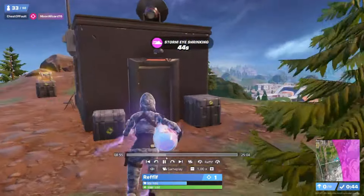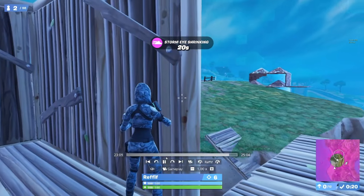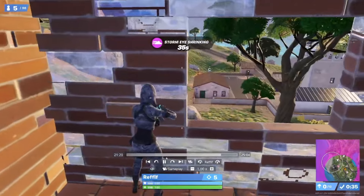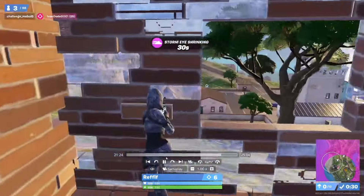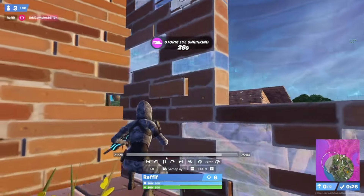Getting storm forecast for end game is really important so that you can position yourself according to where the next zones are going to pull to. As you can see in this video, it's a lot easier to be spraying back at people in the storm than to be sprayed at while you're trying to get in.